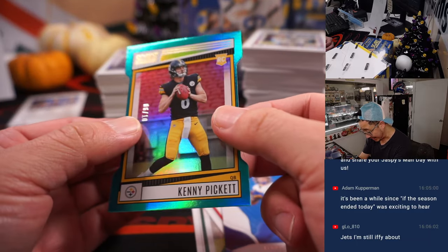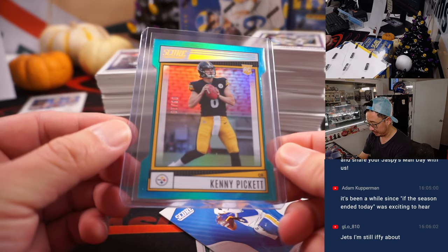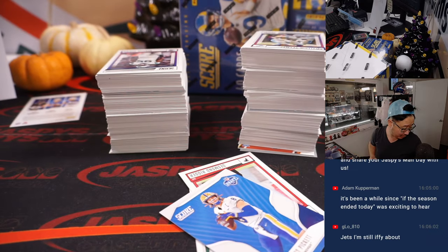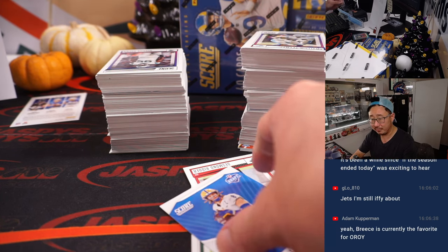And there's a Kenny Pickett die cut — nice, 6 out of 10. That's pretty cool. That'll be for the AFC North. If Pickett's still in concussion protocol, it'll obviously be another start for Mitchell Trubisky.